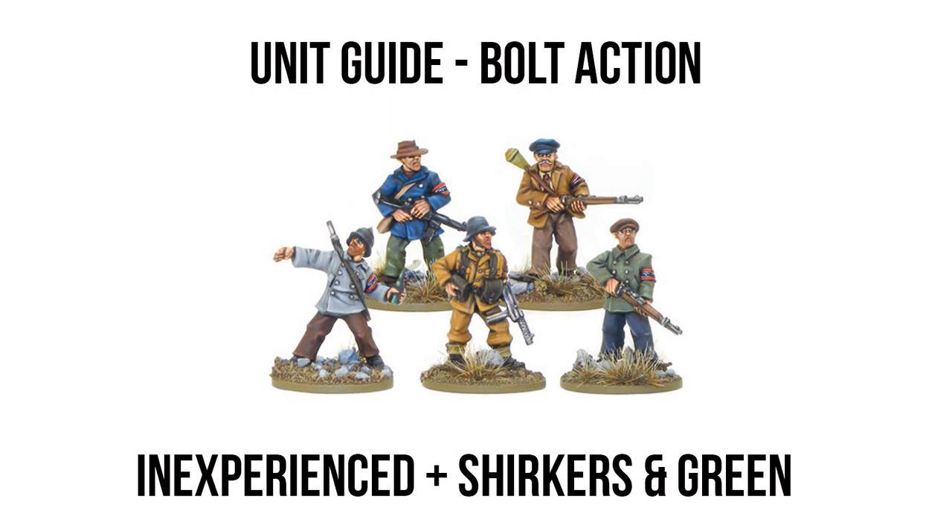On the sliding scale of units in Bolt Action, you have three main options. The most commonly taken is your regular troops, who have baseline stats, a leadership of 9, and come in at a favorable point cost. After that, you have your veteran soldiers, who are more pricey but have one extra leadership value, boosting them to a leadership of 10, backed up by increased durability as they can only be wounded on a 5+, compared to the regular infantry's 4+. At about 20% more points it is a fair trade-off, especially since most veteran infantry units can take more special weapons, so that premium cost also buys you access to more firepower per unit.